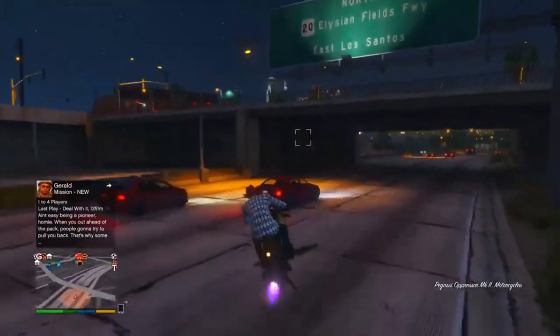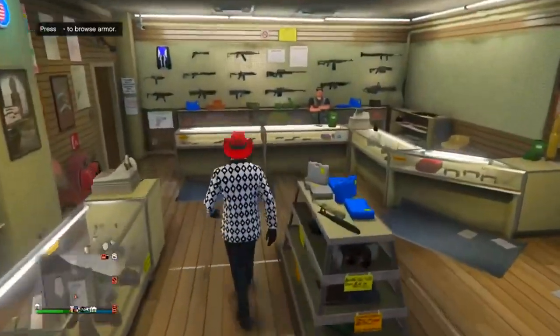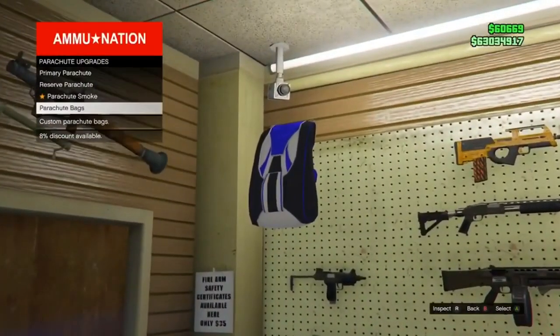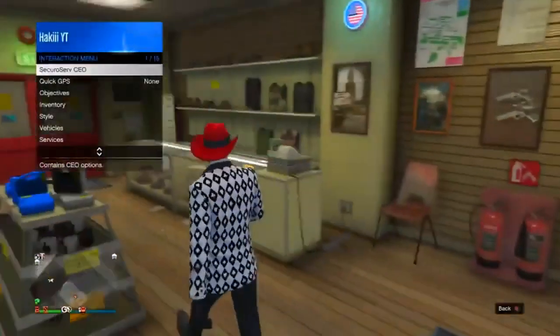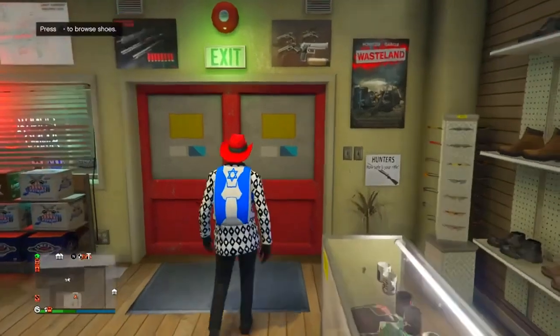Now head to any gun shop around the map — the closest one is right here. Go up to the guy at the front, go to Weapons, all the way to the top left, go to Parachute, then Parachute Bags, and scroll down until you find the Israel parachute bag. Then go to the interaction menu, go to Style, go into Parachute, and put the parachute on.